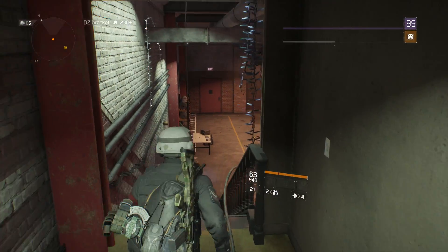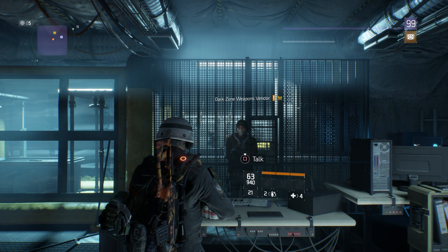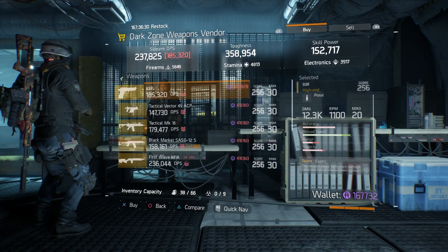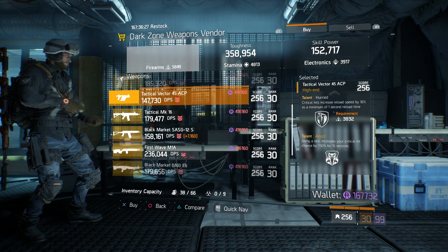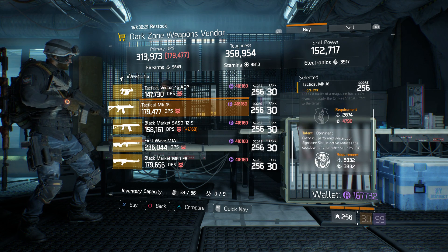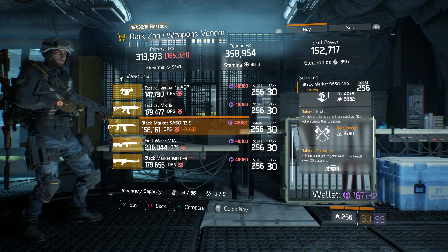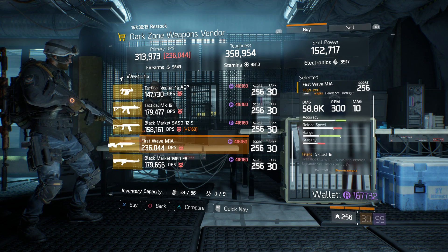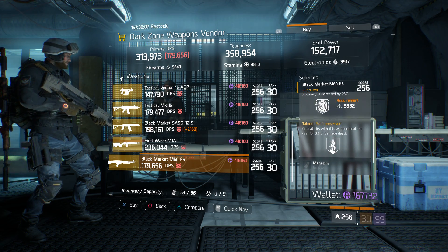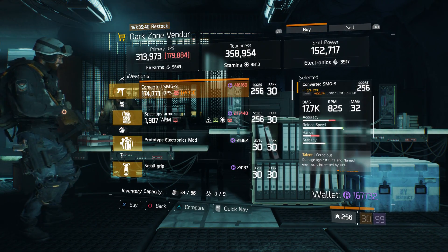Okay agents, we're at the checkpoints starting on the east side. At Park Ave we have a 93R with Expert and Harmful, a Tactical Vector 45 ACP with Accurate, Hurried, and Adept, a Tactical MK16 with Intense, Dominant, and Capable, a Black Market SAS G12S with Self-Preserved, Brutal, and Predatory, a First Wave M1A with Skilled, Balanced, and Harmful, and a Black Market M60 E6 with Adept, Accurate, and Self-Preserved.